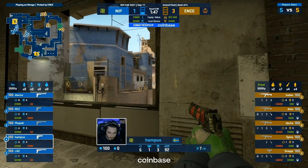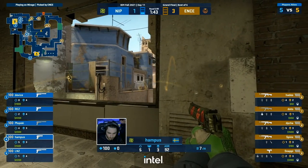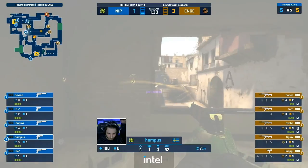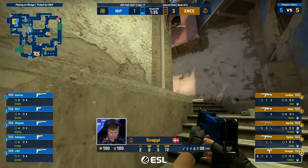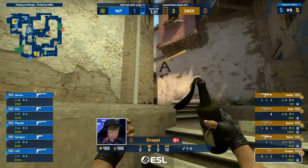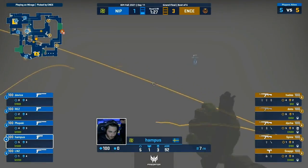And out comes ENCE. See if they can continue the pain train. Now for them on overpass it wasn't necessarily the worst of showings — it just was NIP ready for a lot of the heads-up Counter-Strike. But Janko brought up the conversation about Device being in this team and Mirage being one of the maps they do like to go to, and Device not playing Mirage for a very long time. So if he can get activated here and start really feeling himself on a map like Mirage, that is perfect.